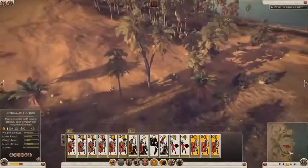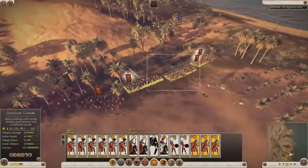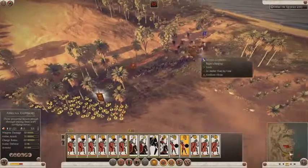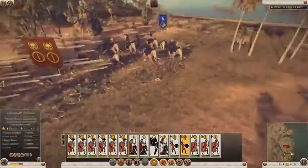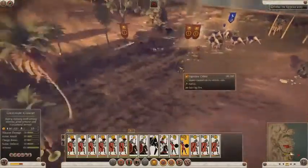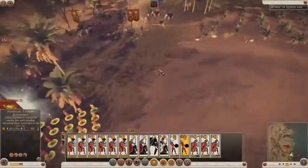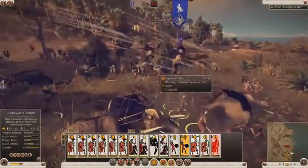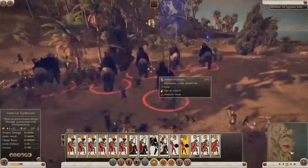It's elephants! So what I'm going to do - what is the best way to deal with this? Send everyone in, get your legionaries throwing their pila in to begin with, and then my javelins will sit at the back here constantly popping javelins at the elephants. With a bit of luck we'll take them out. And look - it looks like we've turned them already.